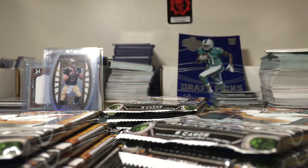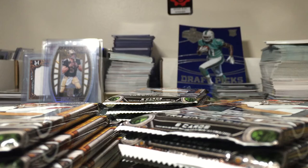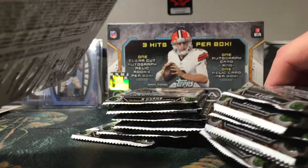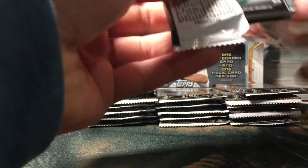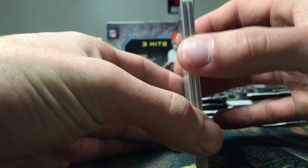I'm gonna try to make this relatively quick because my camera is dying. They look pretty similar, so let's get breaking — 2014 Topps Strata football. I like the cards; as you can see, they have a little bit of a thicker stock. I like that a lot.